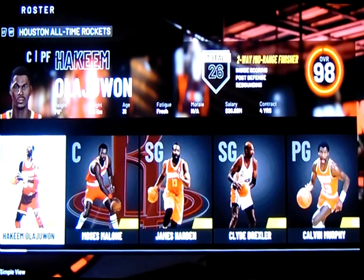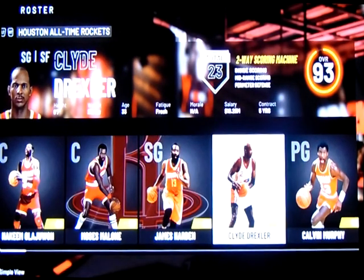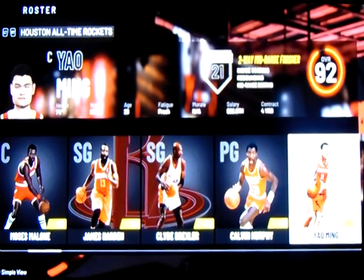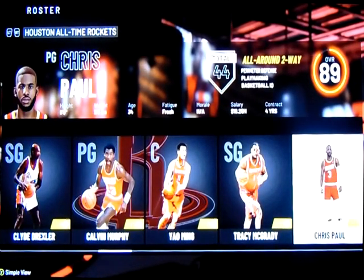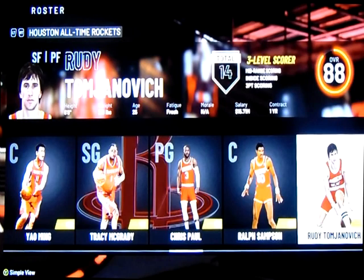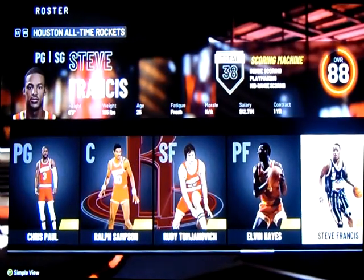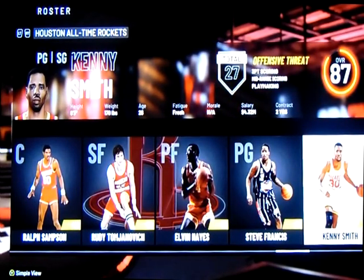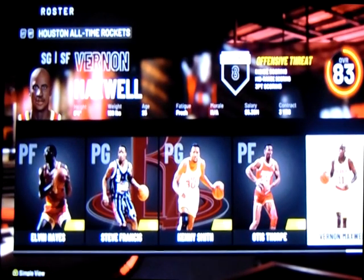Starting out, you have Hakeem the Dream at center. You have Moses Malone at center. You have James Harden at shooting guard. You have another shooting guard in Clyde Drexler. You have Calvin Murphy at point guard, another center Yao Ming, Tracy McGrady at shooting guard, Chris Paul at point guard, Ralph Sampson as another big man at center, Rudy Tomjanovich at small forward, Elvin Hayes at power forward, Steve Francis at point guard, Kenny Smith at point guard, Otis Thorpe at power forward, and Vernon Maxwell at shooting guard.